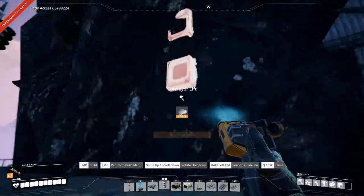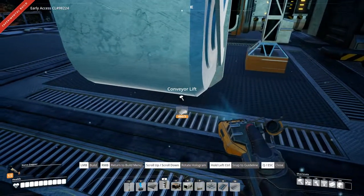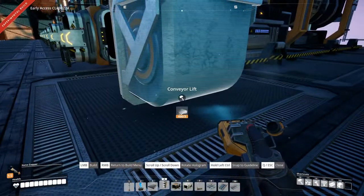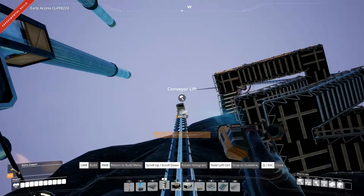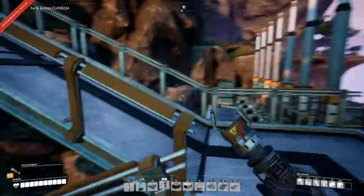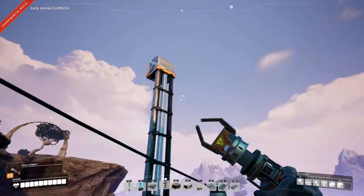Let's see how far out it needs to be. We can build it here - I think that'll work. Build it there. No, a little bit closer. There it works. And let's see if that is the height that we need. Oh, I wonder if it's going the wrong way now. Probably is.